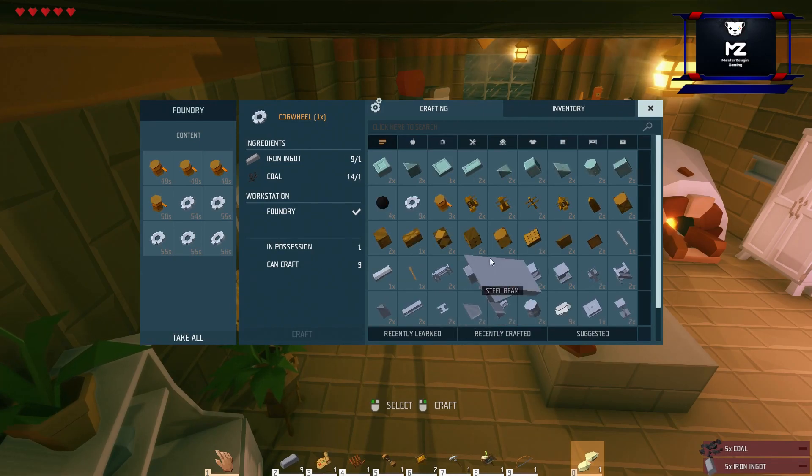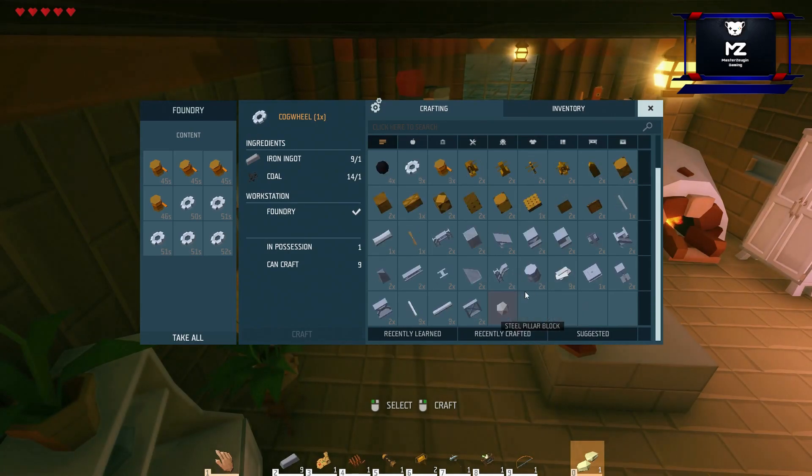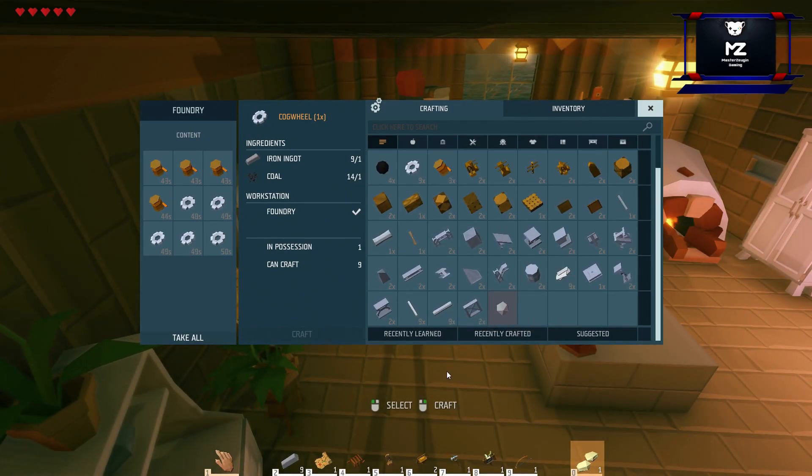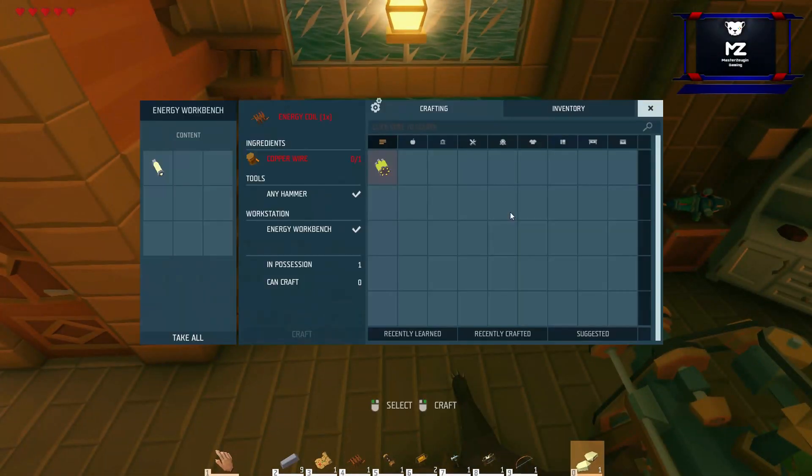You need iron. You can make from iron — the foundry can make steel from iron. And when you play the first time, you think, 'Oh my gosh, it's a crafting game, I don't want to learn all these things.' But it's not that hard.